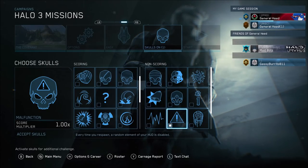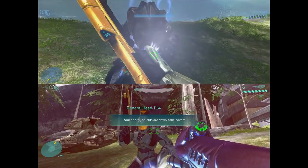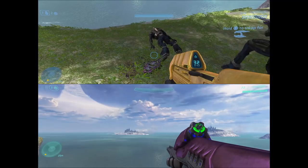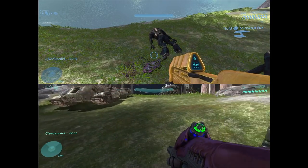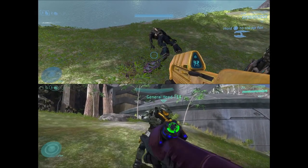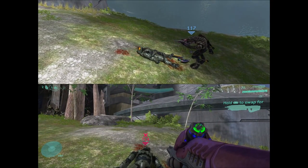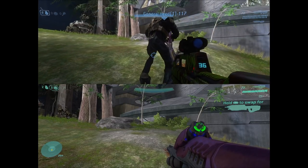Next up we have the Malfunction Skull. This one's technically not a co-op skull, though it was easier to test in co-op. Basically, each time you respawn, a random element of your HUD is disabled. You can see on the bottom screen the reticle is gone, and on the top screen after respawning, the radar is gone. It'll keep disabling a random part of the HUD each time you respawn.